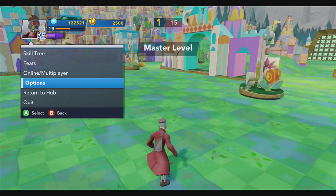This is the Assault on Asgard Power Disc. It's a survival level. Starting with the master level — it goes beginner, intermediate, expert, then master level.